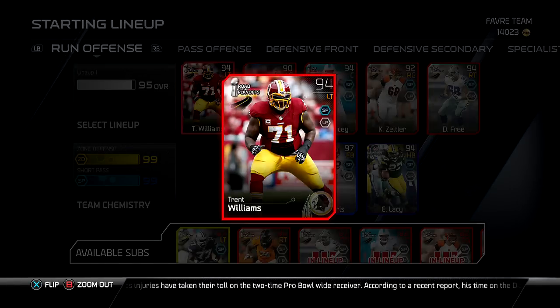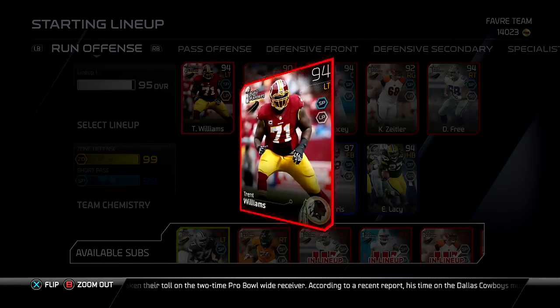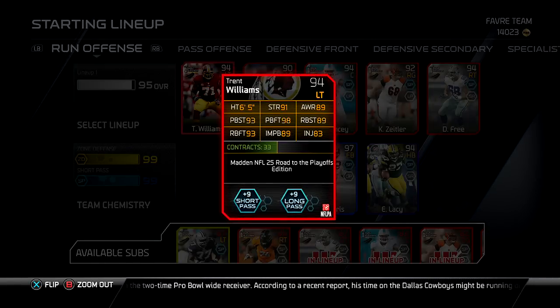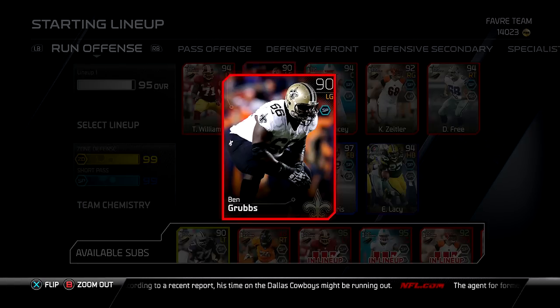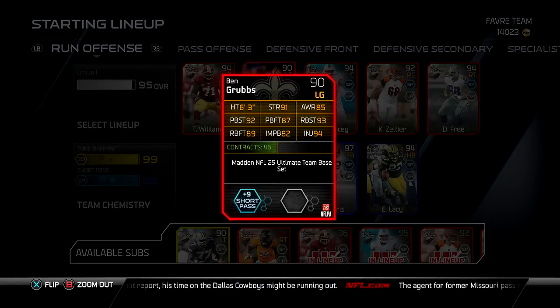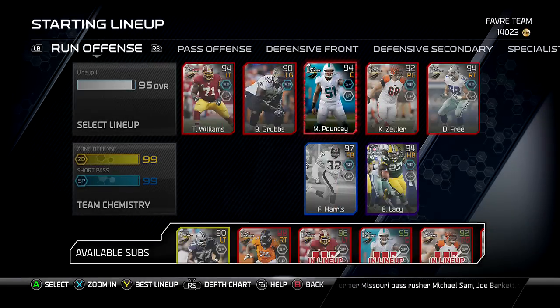My offensive line is exactly the same as the last time. Trent Williams, road of the playoff, 94. Nothing too special there. You can see the stats on the screen — if you want to pause that, you can look at those stats. I'll slide over to Ben Groves, 90 overall regular elite card, rocking that zone defense and short pass chemistry, which are both 99 overall.